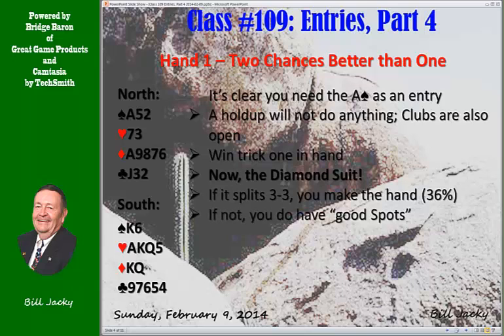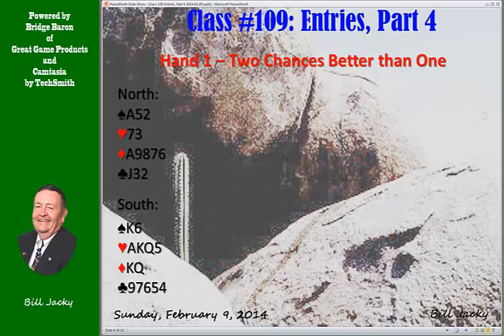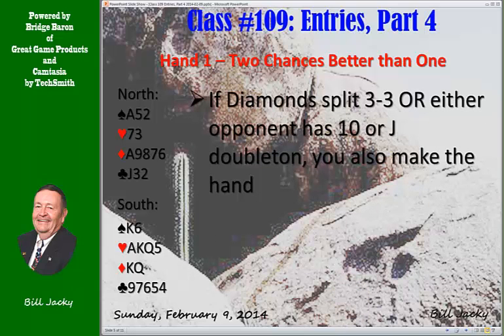There's another possibility. You do have good spot cards: nine, eight, seven, six. You're missing the jack and the ten. Cash the king and then the queen but overtake with the ace. Why? Because you have two chances and two chances are better than one. If diamonds split 3-3, or either opponent has the doubleton ten or jack, you also make the hand.